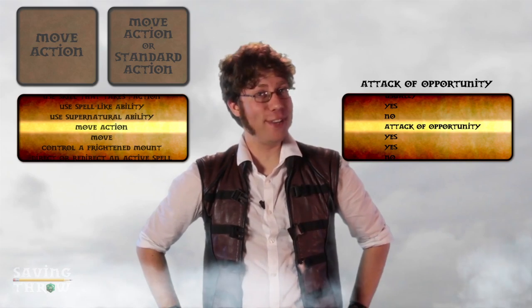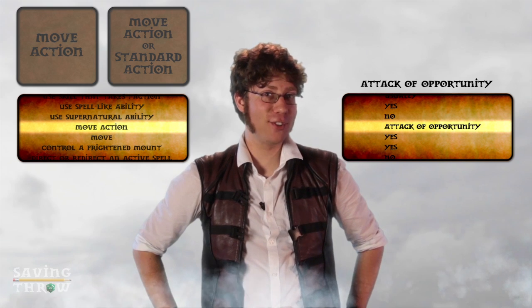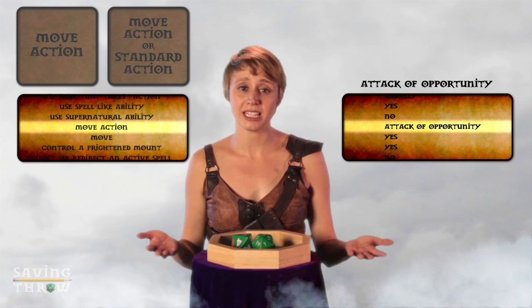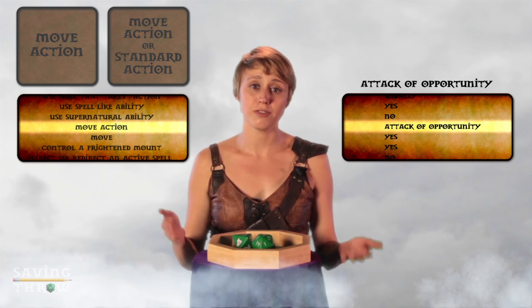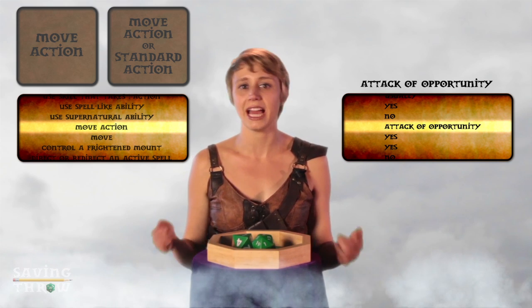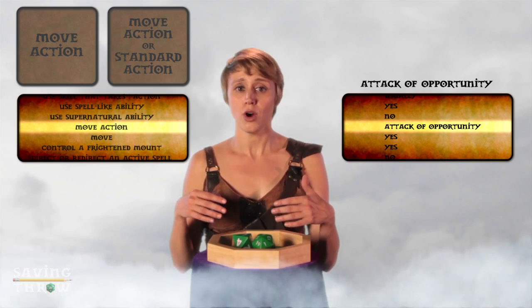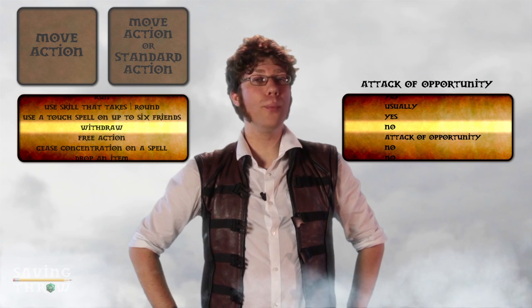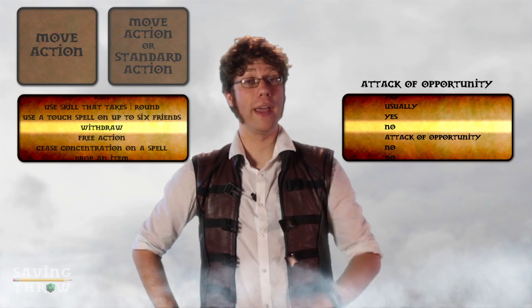Instead of running, you can actually use a full round action to withdraw from combat. A full round action replaces your move and standard action — things like lighting a torch, loading a crossbow, or withdrawing from a fight. Good, I do that. You move double your movement speed. You are now 60 feet away.